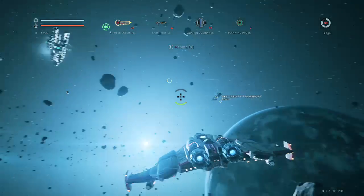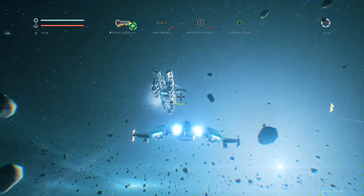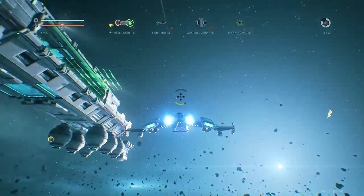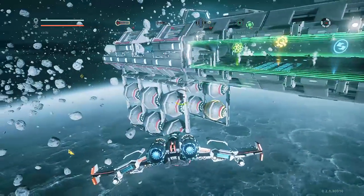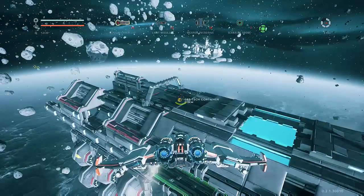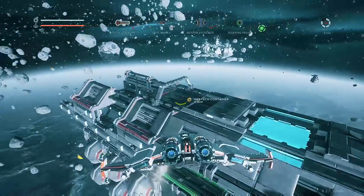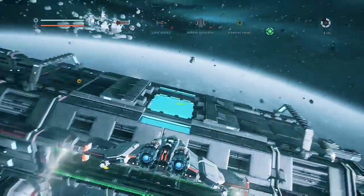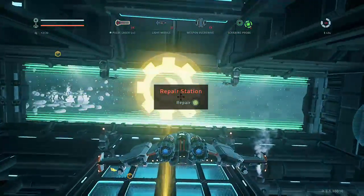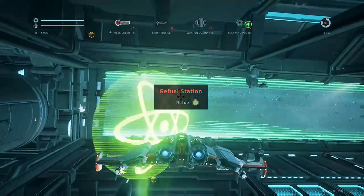So this is the service station — your service station is kind of like a hub. They are scattered around the maps and they've got a little bit of everything. That is a GNB tech container — if it says GNB before 'tech container' or 'container,' it belongs to them and they will become very cross if you take it.